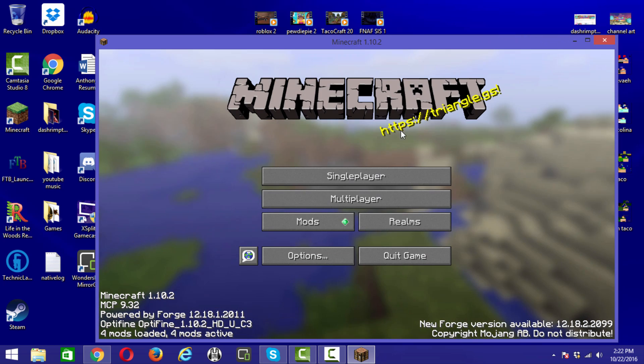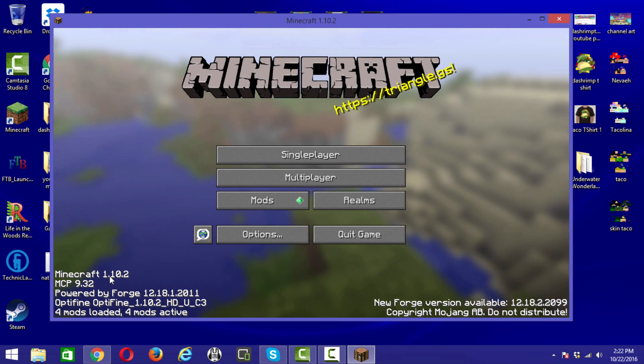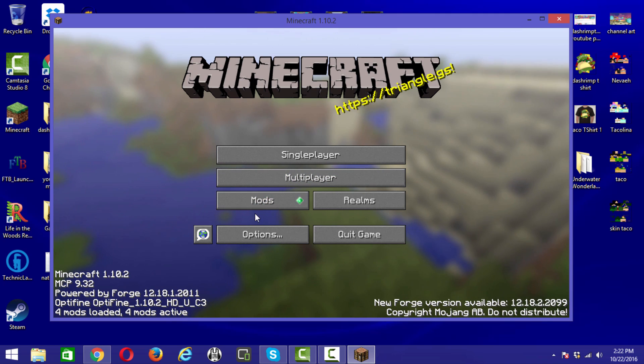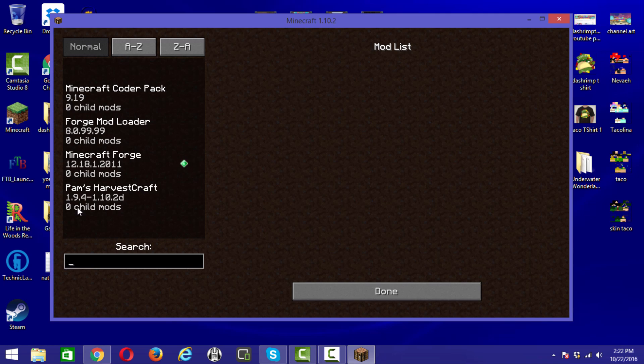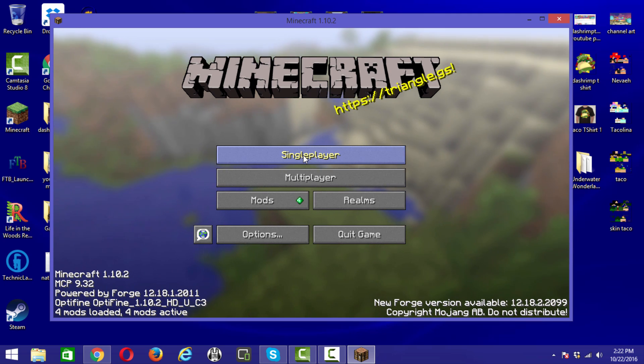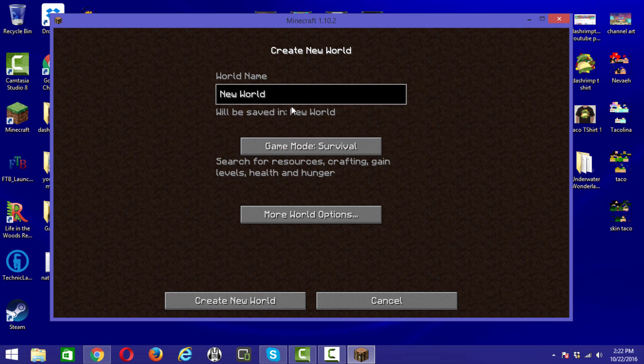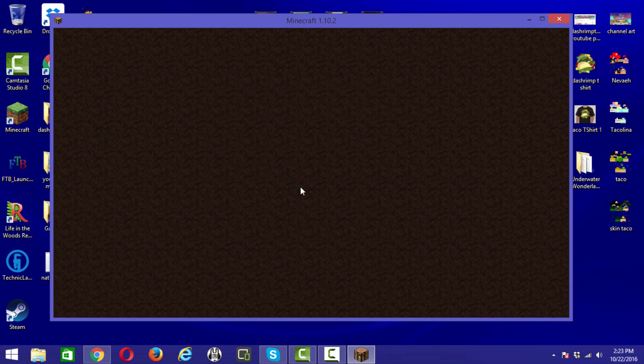Close the folder, then go back to Minecraft. I'll skip ahead to the title screen since loading takes a moment. Now we're back at the Minecraft title screen showing version 1.10.2. Forge is activated, and if we check the mods list you should now see Pam's Harvestcraft listed there. Go to Single Player and load up a new world — I'll create one in Creative mode so we can quickly verify the mod.